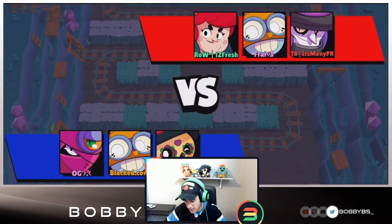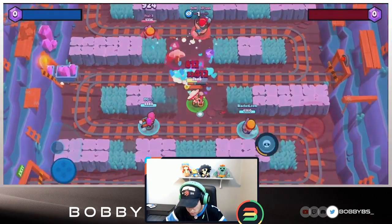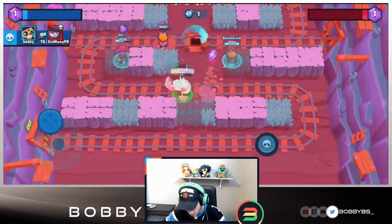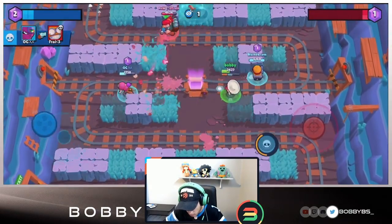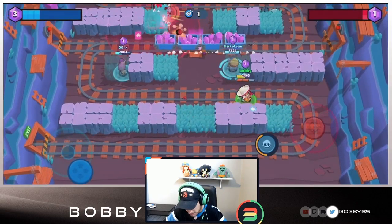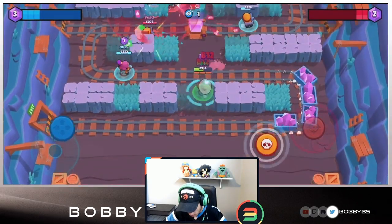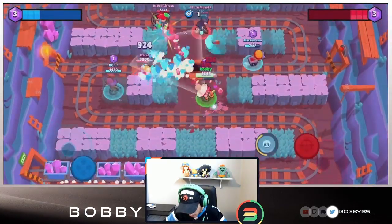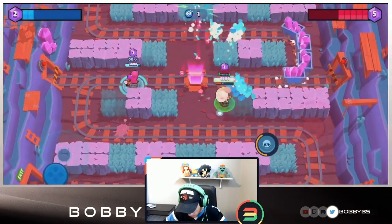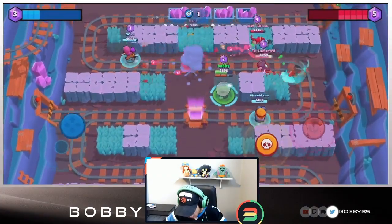Here we go into the second game. We're going up against a pretty tanky comp, but I feel like Poco does well against that since there's a lot of damage and you can cycle supers pretty well. We already started and we're close to our super. We're going to shoot towards the middle, get that heal off, heal our Carl as well as damage the Mortis. Good mid control at this point, it's two to one in gems. My main objective is to get gems, support my teammates' lanes with heals, and play a bit aggro.